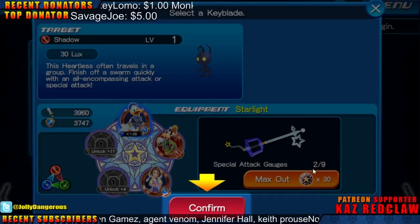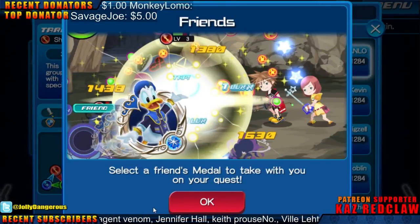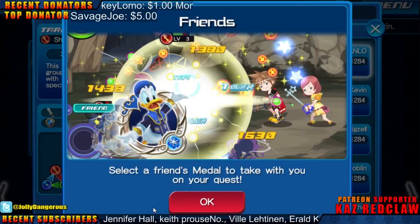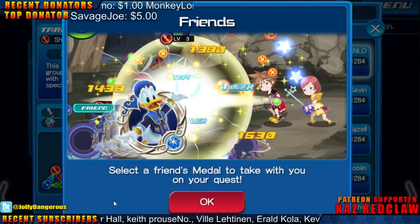I still don't know what these things are right here — equipment, Starlight, special attack gauges. That's one thing I didn't really enjoy about Kingdom Hearts 2: it had all those stats and I never kept track of them even though I was supposed to. I just pretty much leveled up everything without worrying about what does what and what gives me what powers.